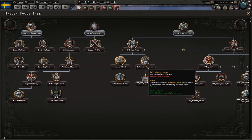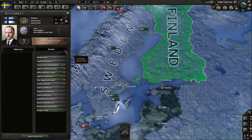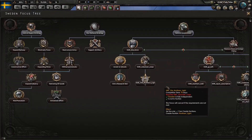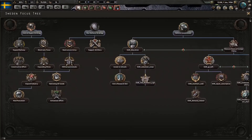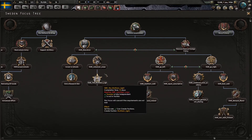Here we have a voluntary corps focus. I want to make a branch where you focus a lot on volunteers — where you can send lend-lease to Finland and stuff like that when a war breaks out. I also really want to start focusing on events now, because I haven't done that much. And here you create the northern faction — I haven't fully implemented it yet, but it works; you can create the faction.